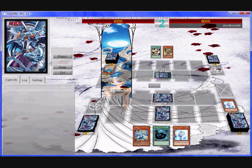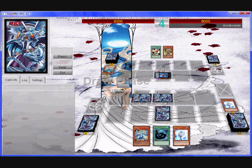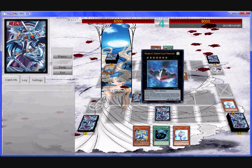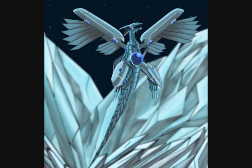He goes for a Phantom Beast I haven't seen before, which summons as many tokens as it can by detaching — so I decided to Effect Veiler that in fear of a Light and Darkness Dragon. I don't have anything else to do but set the White Stone and hope for the best. He summons a Phelax and I realise he's going to try to Synchro summon, so he detaches but I play Effect Veiler again, and sadly he decides to rage quit because there's nothing else he can do.